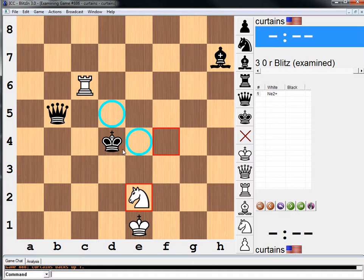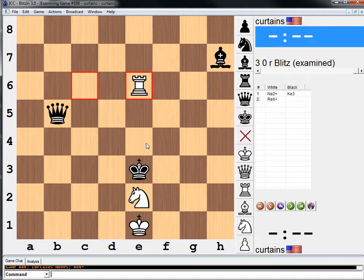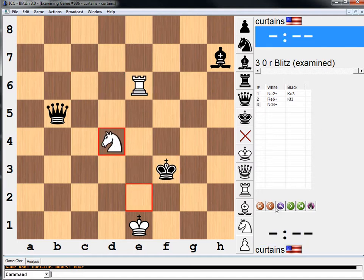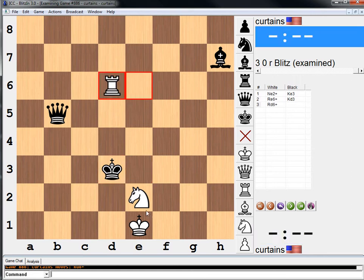Let's keep going. This one I haven't eliminated yet. But if this square — I was going to play check. If king here, knight to d4. And if king here, rook to d6. And that does eliminate that move.